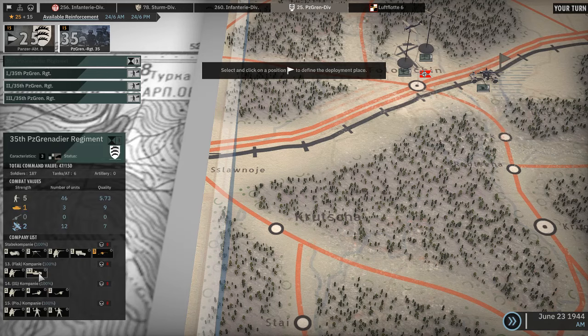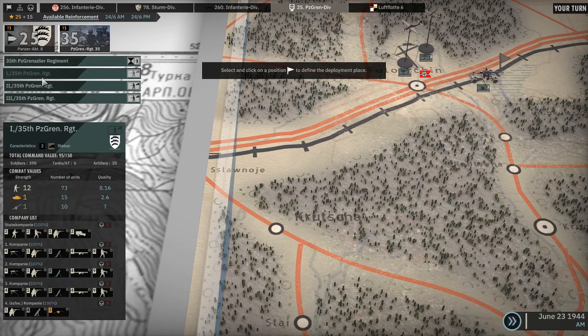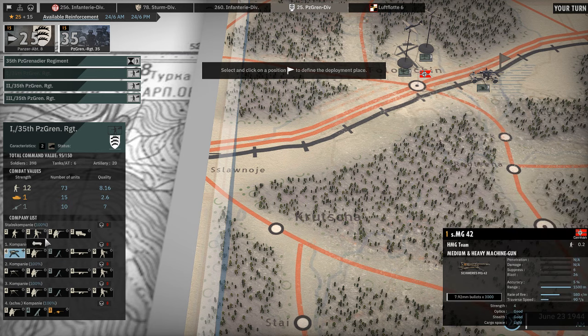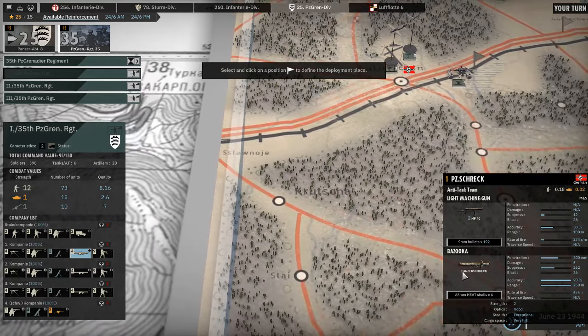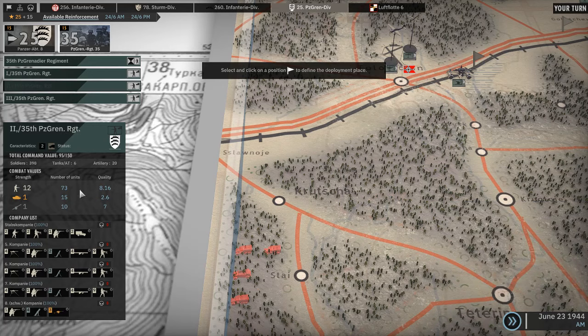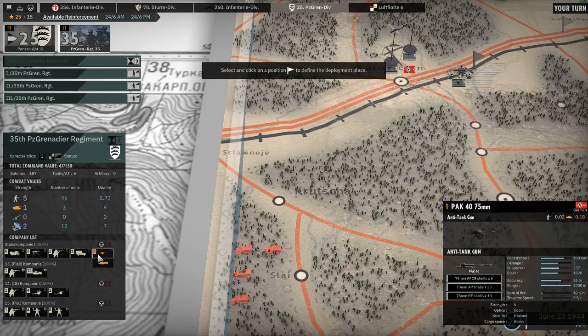Panzergrenadier Regiment — what is this? Anti-aircraft self-propelled. Well, that's helpful I guess, and I think it has 12 of them — that's a lot. Mortars, anti-tank, heavy machine guns with the MG 42s. This is only Panzergrenadier Regiment, so no real heavy pack. They have 75 Pak 40s but only three of them per regiment, so nine in total — that's actually not that bad. Some infantry guns and some more anti-tank guns. That might be a useful addition.